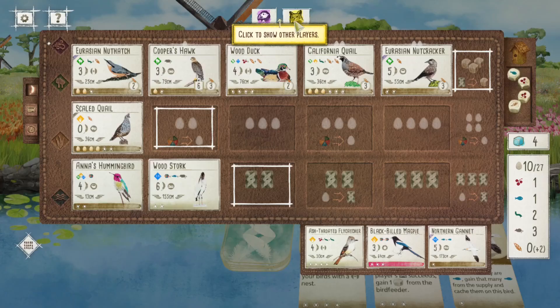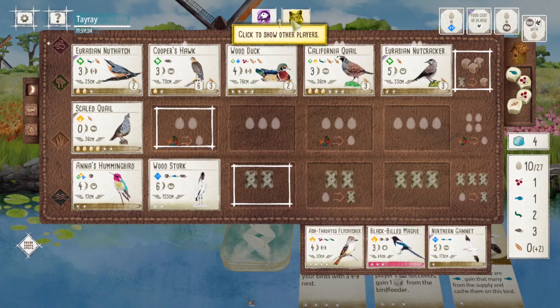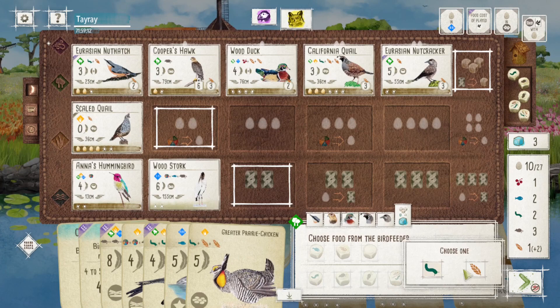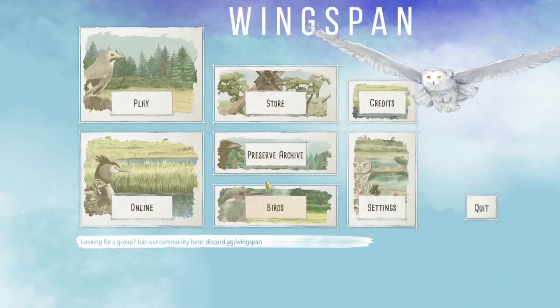Looking at my hand, the Bonnelli's Eagle costs at least three cards, so I don't really have many additional cards lying around. But if I can turn cards I'm not playing into grains, that can help me score more points as well. With the Eurasian Nuthatch, you can turn your cards into grains which turn into points — I didn't really think about it before, but that was quite interesting.